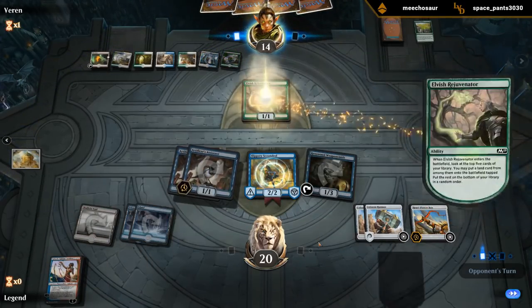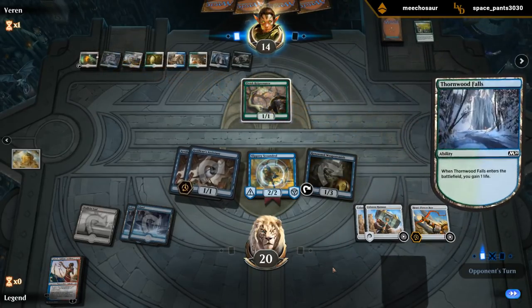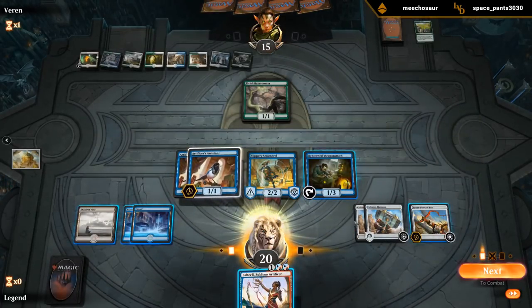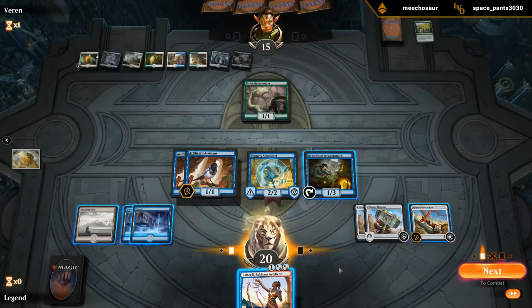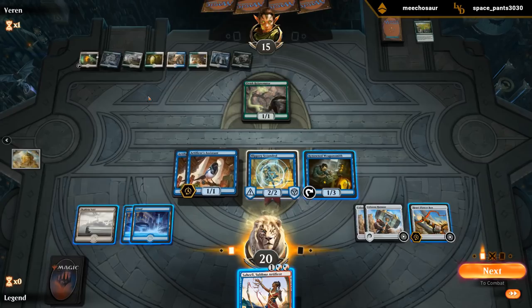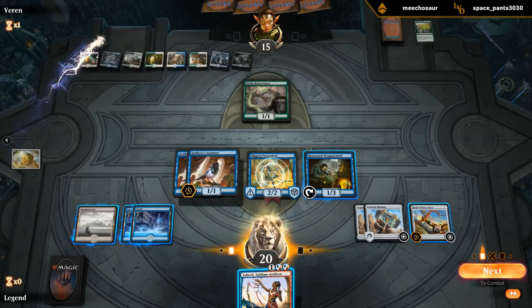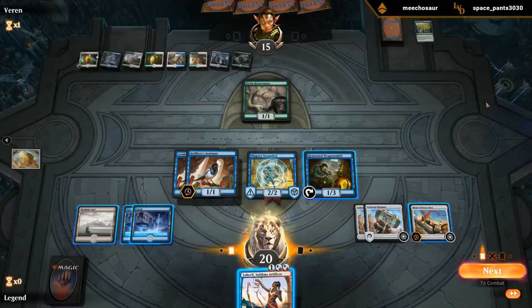Scoundrel's unblockable, so next turn I can move the Bow onto the Scoundrel and turn it into a Hammer with Saheeli — that's 12 unblockable damage. So if they don't play some Reach creature here, they would die to the Assistant plus Scoundrel. They gained one life, so now we can put them to one. The opponent's got a Blast Zone as well, so they can kill the Assistant and the Hammer. The Hammer is also one mana, so the Blast Zone kind of messes us up here. If I go for Saheeli, they just Blast Zone blow up all the Hammers and the Assistant.